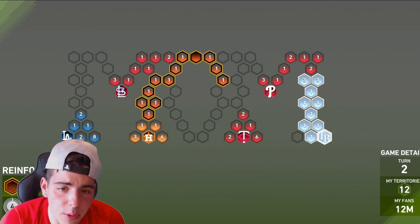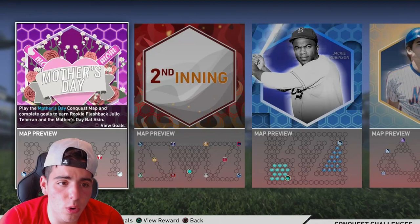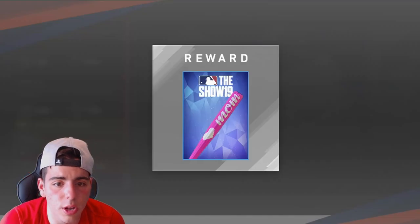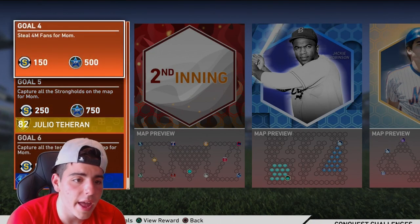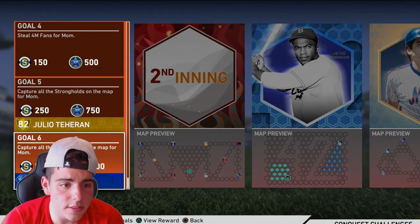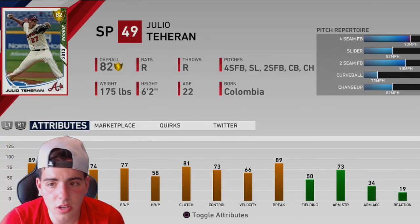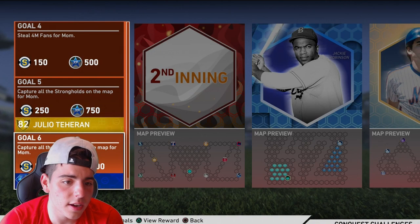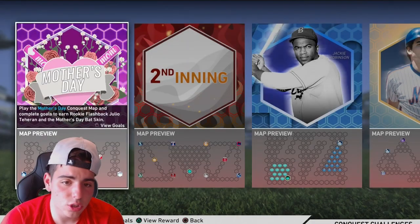This shouldn't take long — it's probably going to take me about three hours I would say. And then you get your rewards. I do not know what the rewards are — oh, you get a Julio Tyrone and you get a diamond bat, not bad. You get some stubs, you get some XP. Here are the rewards for it — not terrible rewards. I guess it could be better, maybe a diamond player, but it's all right. I'm going to grind it and show you guys how it goes.